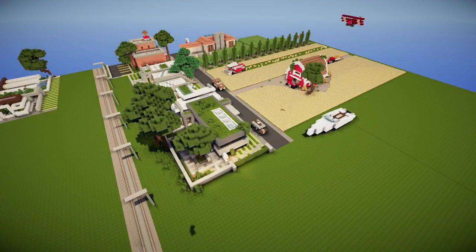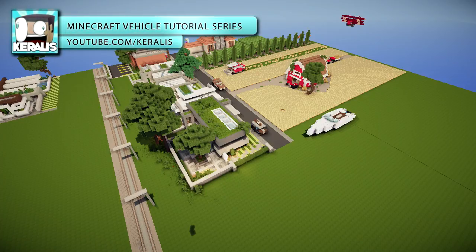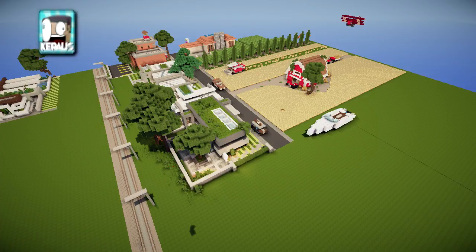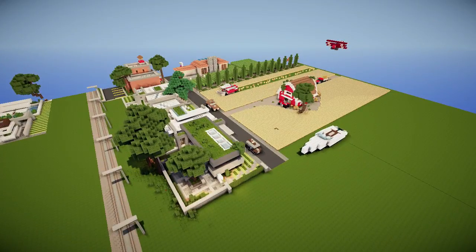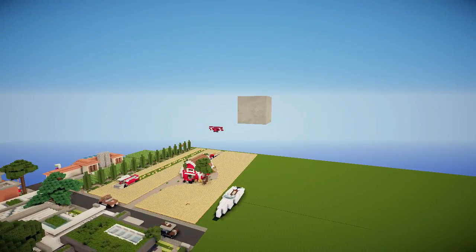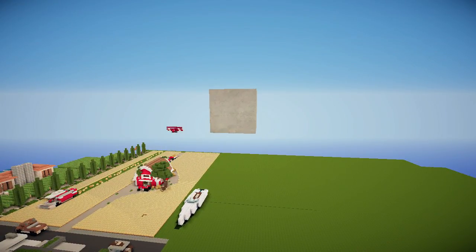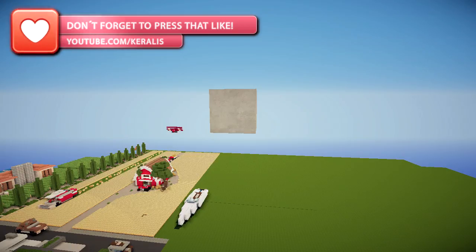Hey guys, it's Kerales! Boys and girls, welcome back to the Minecraft Vehicle Tutorial Series with me, Kerales! Today we're gonna build a Harrier Jet Fighter - Jet Fighter baby! And it's gonna be absolutely mind-blowing, designed by Kila Mudkip on the World of Kerales server. And that's actually the first block of the plane, so let's give it up for it. Mind blown!